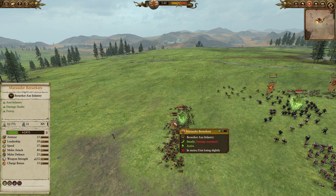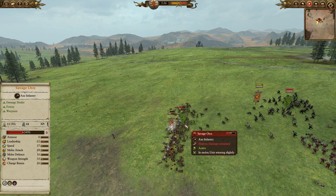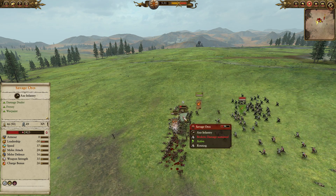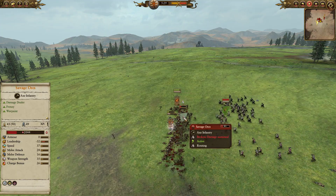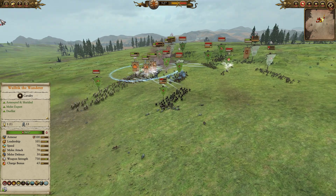Over here on the periphery, where the Savage Orcs have gotten a buff from the Waaagh — which is kind of equalizing the situation — they're actually doing rather well against the Marauder Berserkers. But I do get a lovely rear charge in there with the Skin Wolves, and we start dicing them to shreds. You can see they're immediately collapsing, doing really poorly. The Skin Wolves just had an absolute field day.